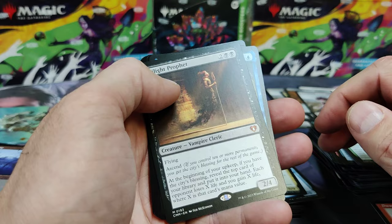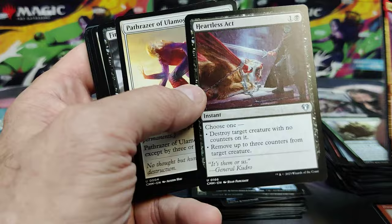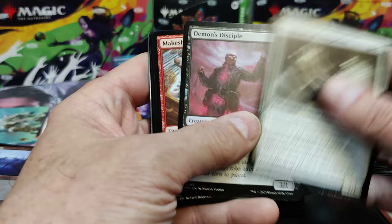He's very nice. Braids — nice rare. Hadim. Akiri. Heartless Act — that's great removal for black. And Pathraiser for your Eldrazi. Final Parting. Administrative Obligation. The Afterlife 2.